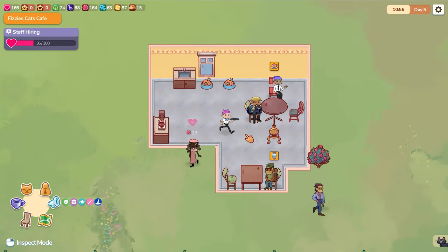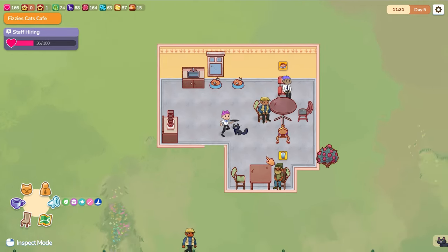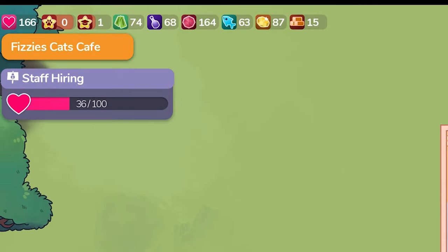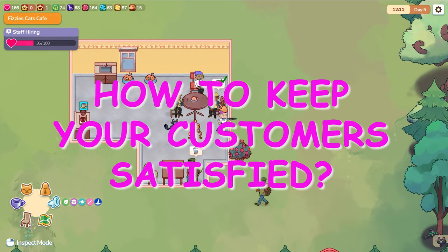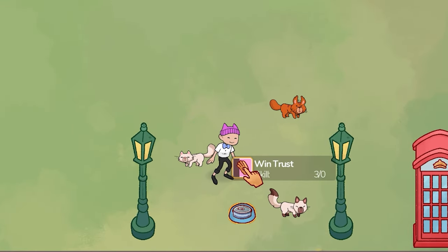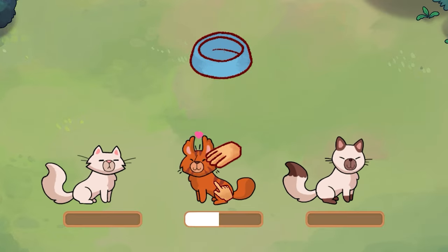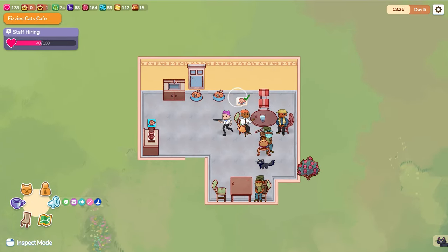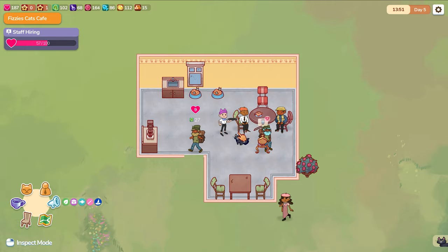The goal of the game is quite simple: to delight your customers. Each of your customers have needs which, when fulfilled, increase their satisfaction. If your customers leave satisfied, they will gain more delight, shown by the love heart in the top left-hand corner. This delight helps you gain more resources and expand the cafe. Cats — those cute strays you attract with food lures — make your customers happy by meeting their cat needs. But the cats' needs are just as important too. Furniture also plays a part, as each piece has its own stats which affect your cafe, and some customers even have needs tied to the furniture.